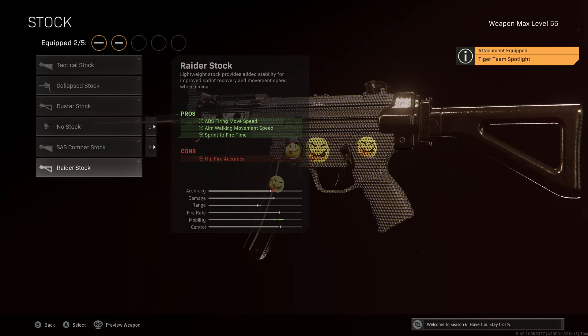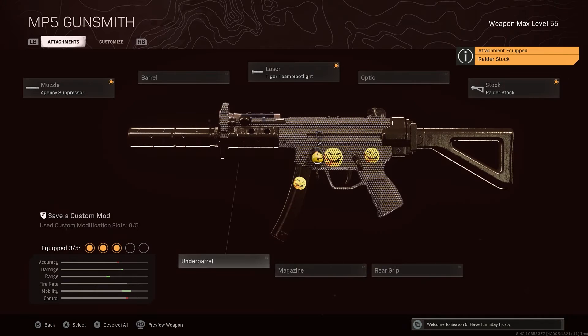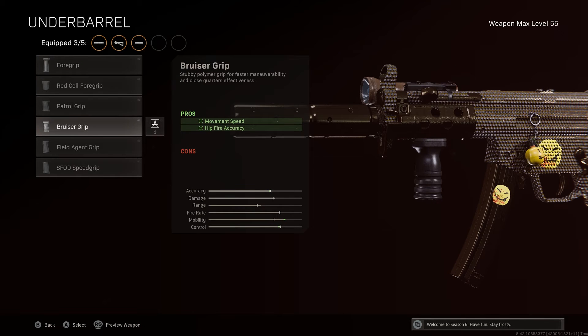For the stock, go with the Raider Stock. This is going to increase your ADS firing movement speed, so when you are aiming down sight you're going to be able to move much quicker. Your aim walking movement speed is also going to be increased, but most importantly you're going to have a better sprint to fire time, which is going to allow you to be more aggressive and push enemies.